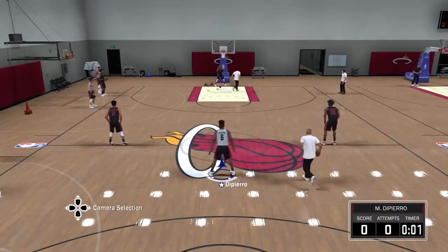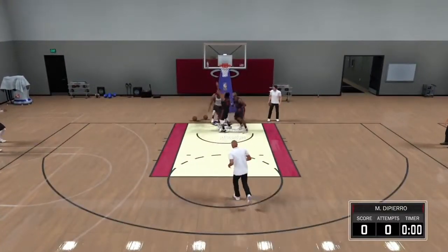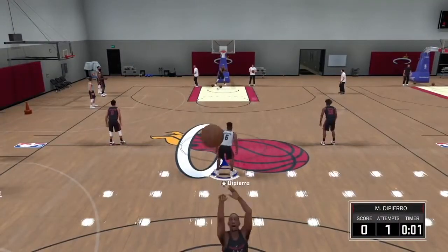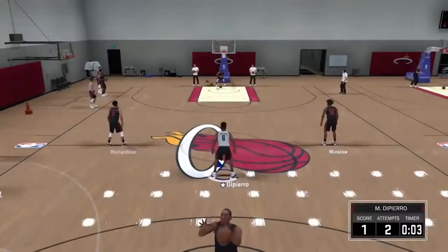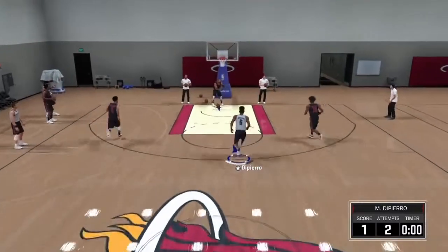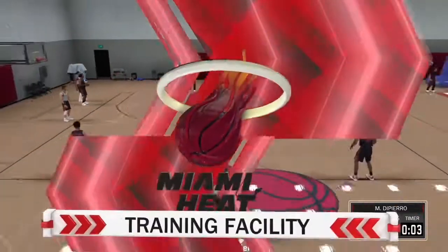What is going on guys, it's Div from Florida, and today we got another badge tutorial. This badge is Chase Down Artist. This badge is kind of really annoying to get if you're playing MyPark, Pro-Am, or even MyCareer. The easiest method is going to the practice facility and doing this drill over and over again. This drill is really boring, but it's definitely worth it in the end.